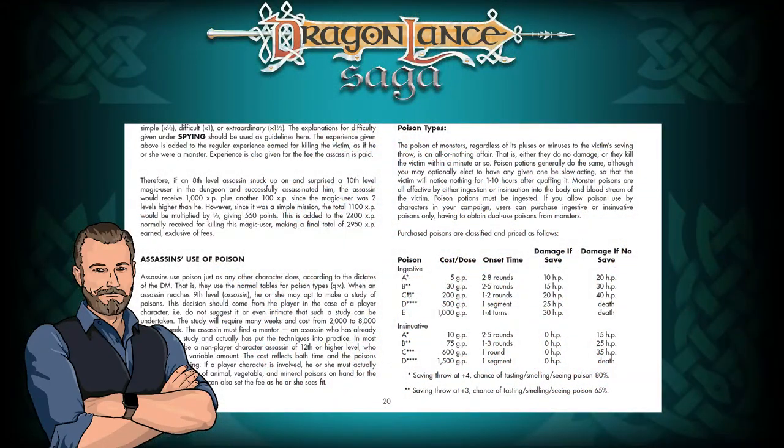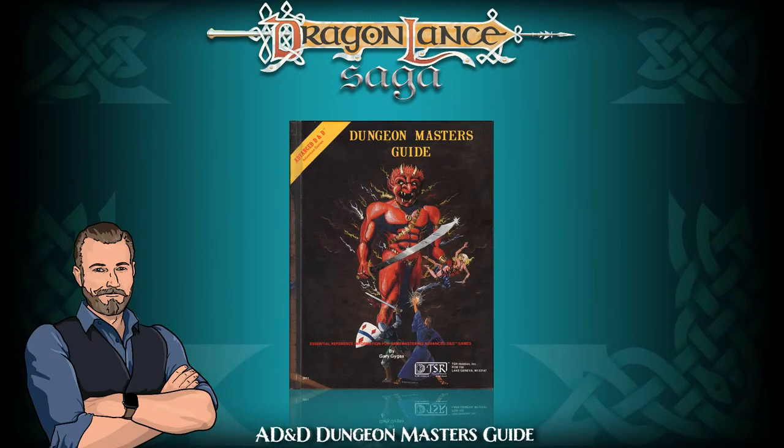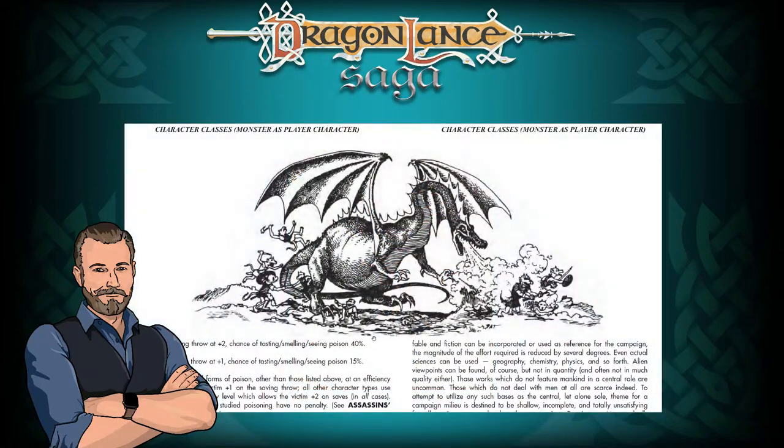You can see the poison type — A through E — the cost, which can get pretty expensive, the onset time, damage if saved, and damage if not saved. Some notes: saving throw at plus 4 with an 80% chance of tasting, smelling, or seeing the poison; saving throw at plus 3 with a 65% chance. Oh, we got an image here I gotta show you — this is great. Is it kobold or is it kobold? I gotta know, because I always say kobold, but my son said kobold, Derek said kobold, I just don't know what's true. My whole kobold world has been turned upside down. I like seeing this dragon just tearing him up though, that's funny.